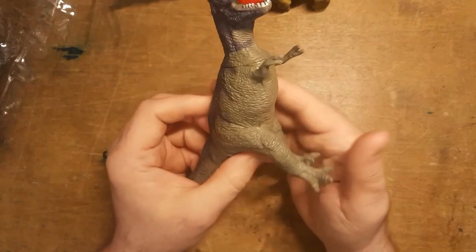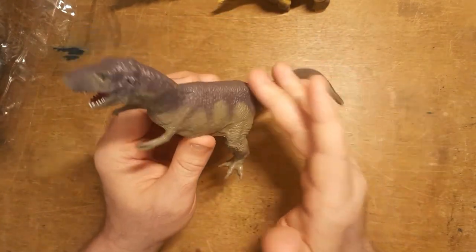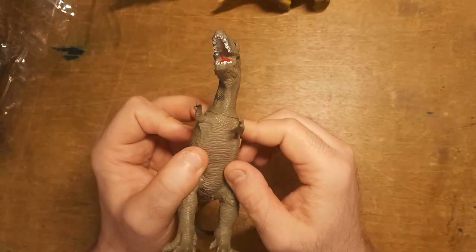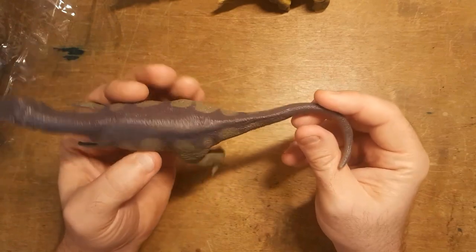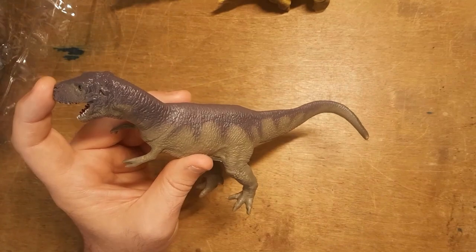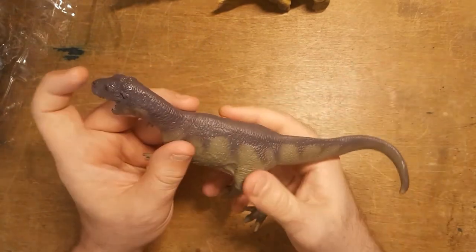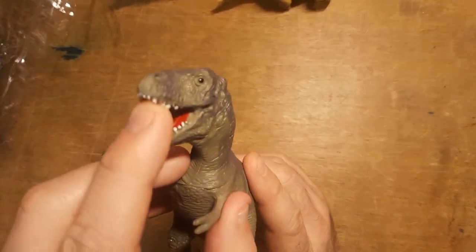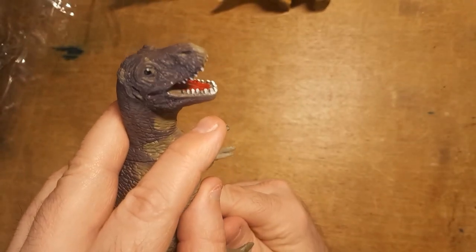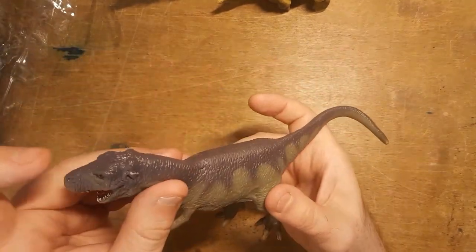Next up is an Allosaurus — it has two fingers like a T-Rex, but it's not a T-Rex. I might pink out the top part of his mouth. Now, for Isle of Dread I don't actually need one of these, so what I might do is convert it into a Ceratosaurus — which is in the module and similar-looking. I'll ignore the hands and add a few horns using green stuff. Just some green stuff stuck on its nose and it will be a Ceratosaurus.